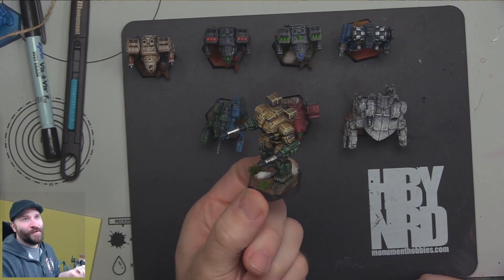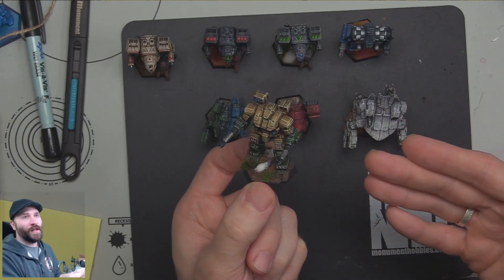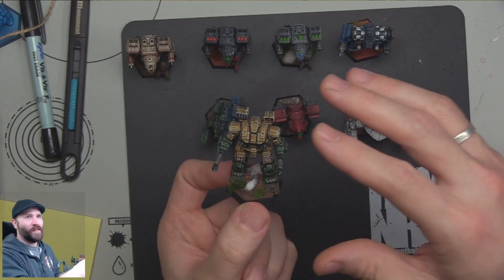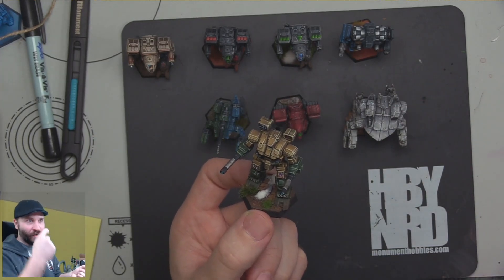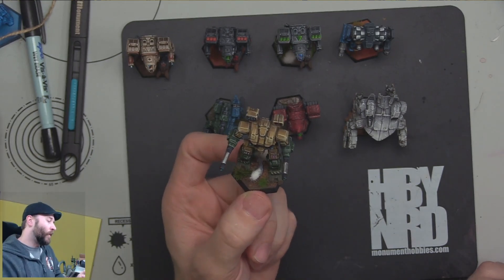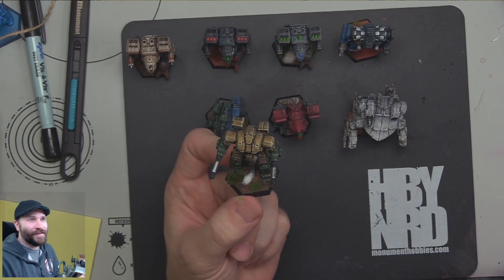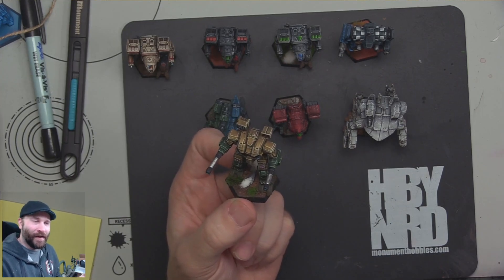We've got a Warhammer here from the Northwind Highlanders, specifically painted to look like how they would look during the Dark Age era when they were serving for the Republic of the Sphere. They had this tan color scheme with green arms, green legs, and often a green head portion of the mech. Why did I pick these? It's the Northwind freaking Highlanders - that's why. They're mercs, and they're kind of the good guys, and they give a big middle finger to anyone who tells them what to do. I like that.